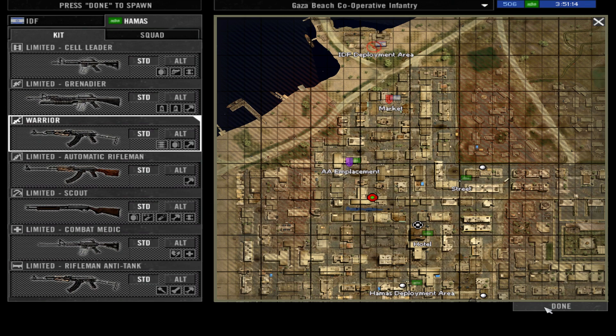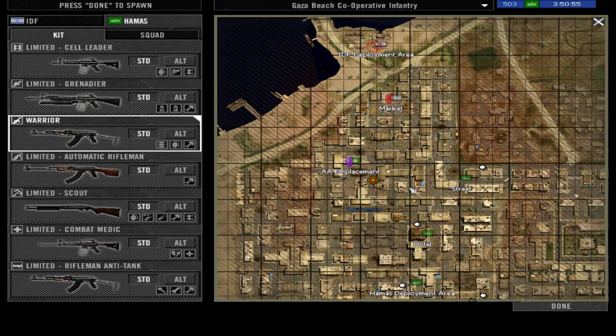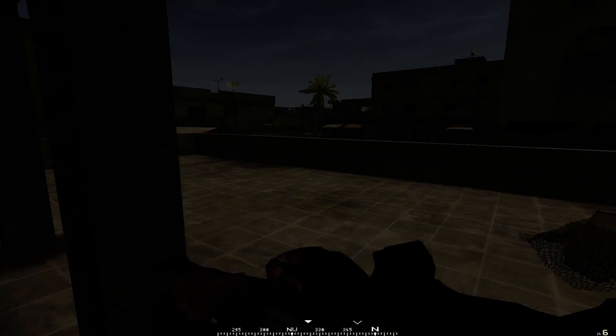There are rifleman kits which sport scoped rifles, and the alternate version is a scopeless rifle. We will try to spawn on our squad leader, but we cannot, so we will stay with the current spawn point.